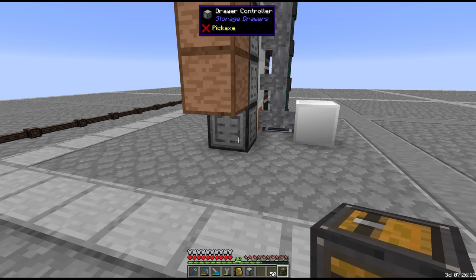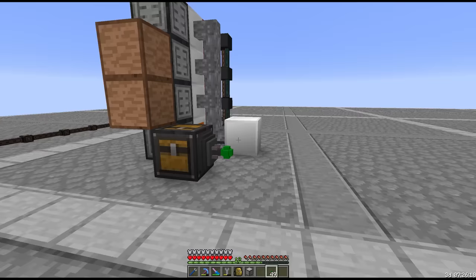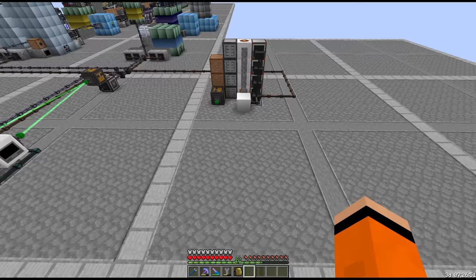I think we're going to go from the drawer controller into an item laser relay, and send that to all the thermal centrifuges. Oh yeah, of course — cable coating. So many crafting bottlenecks.